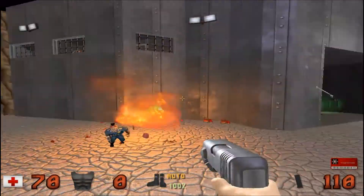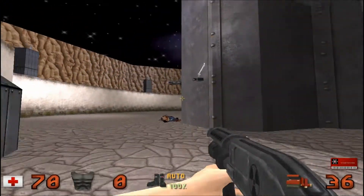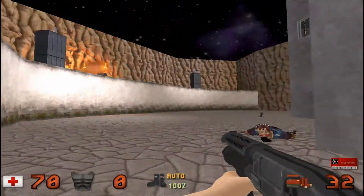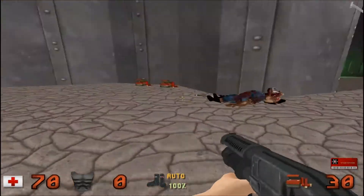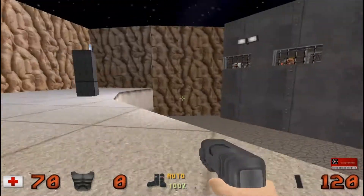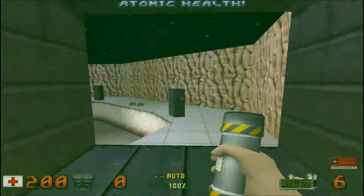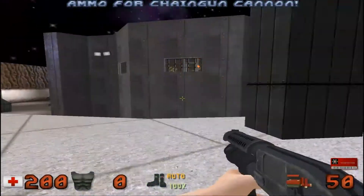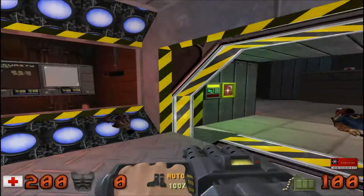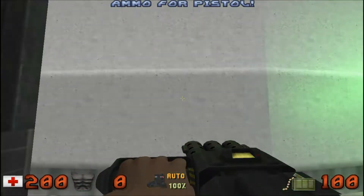Piss off. Gotta be careful not to die, make a fool out of myself. Going down — Justin Bieber style. We can jump right up here and grab a few items: pipe bombs, and we also got three atomic health things here. And we got some precious chaingun ammo, which we're gonna need for what's coming up next. There are gonna be a few of those flying brain-like aliens which are kind of tough, so chaingun is always a good bet against those kind of beasts.